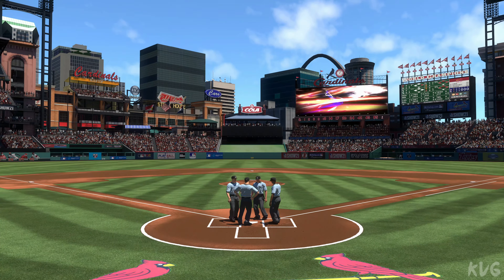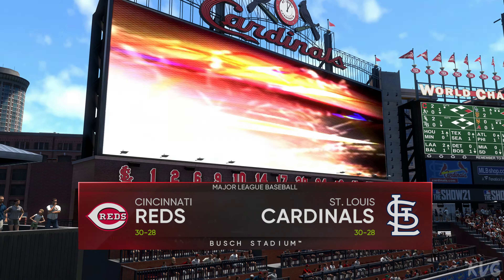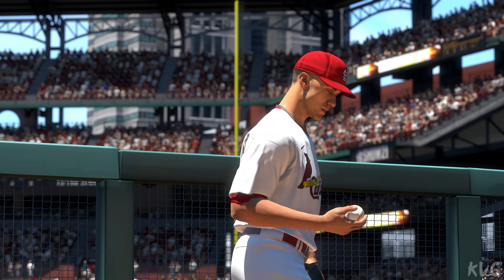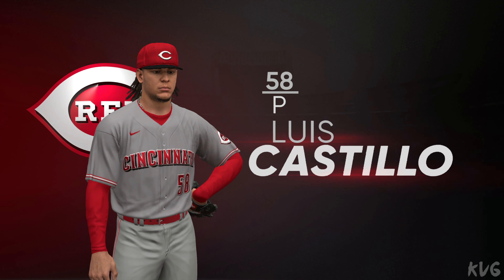Afternoon baseball here on the show — a good one on tap between the Cincinnati Reds and the St. Louis Cardinals. Alongside Dan Pleszak and Mark DeRosa, as pitching matchups go, it doesn't get much better than what we've got here. These are two of the best in the business — two guys that throw a lot of strikes, and if their game is on, we should have a very low-scoring ballgame with these two elite starting pitchers.